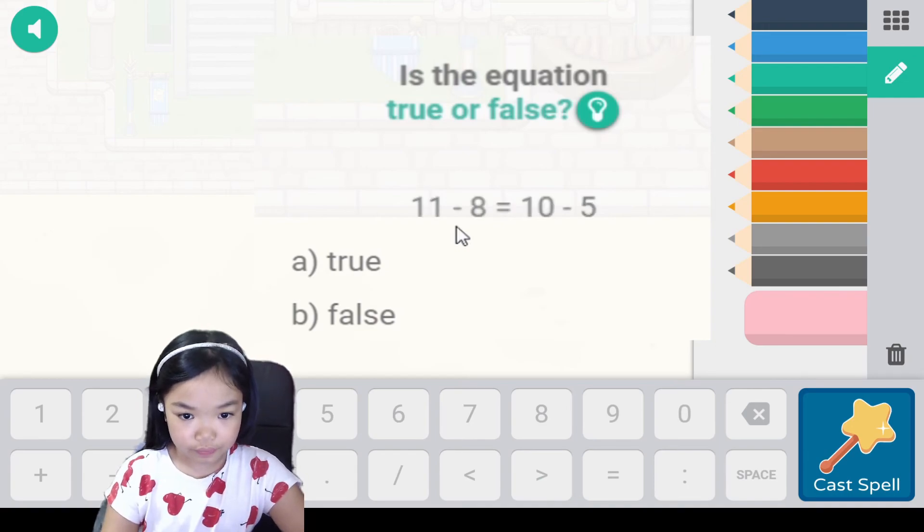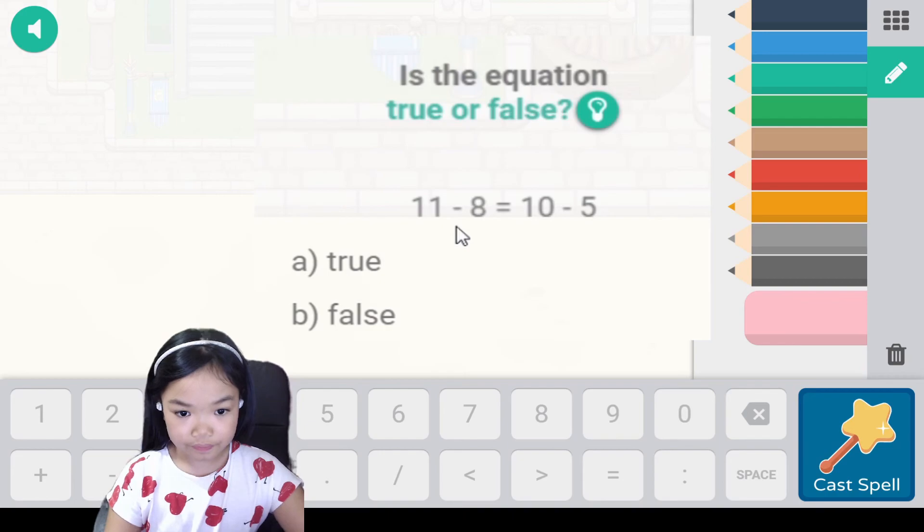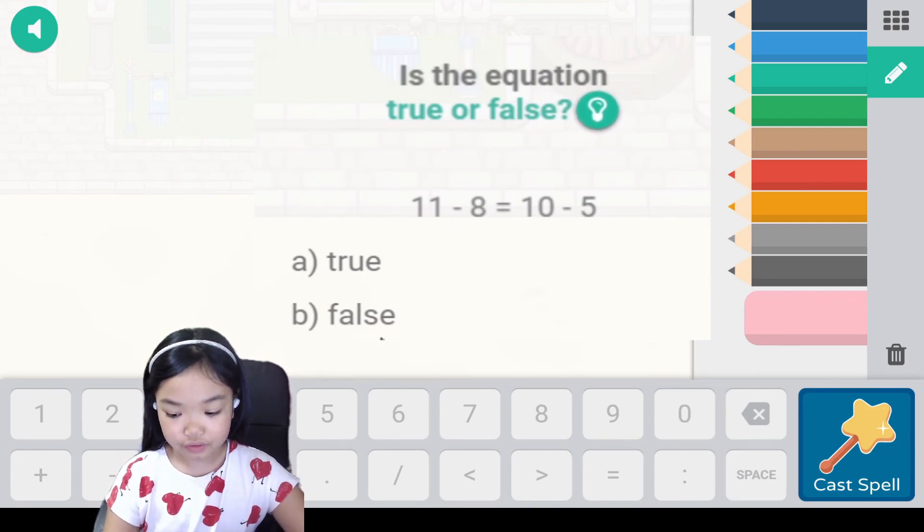11 minus 8 — 1, 2, 3, 4, 5, 6, 7, 8 — okay. 1, 2, 3, 4, 5, 6, 7, 8. That's 3. 10 minus 5. False.